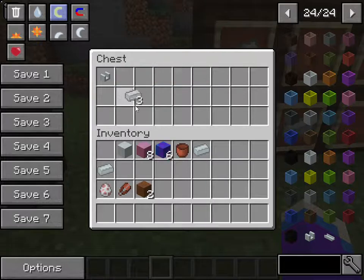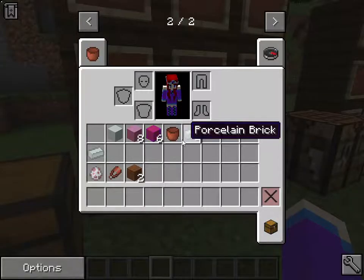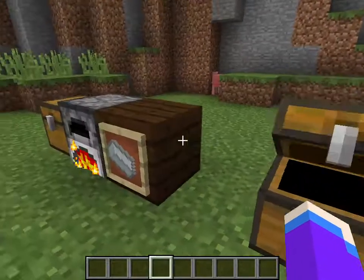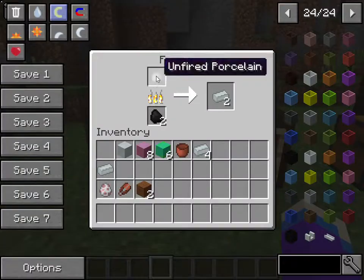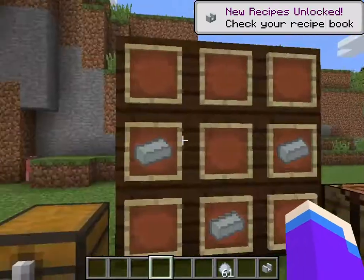Next is the unfired faucet — I'll show these off in use later. You need two porcelain bricks to make it. I went on the website and checked the recipe, but it turned out to be wrong, so I apologize for that — let me correct it.